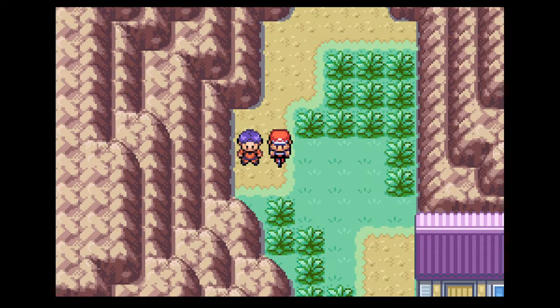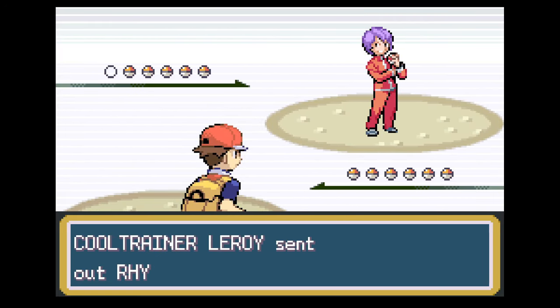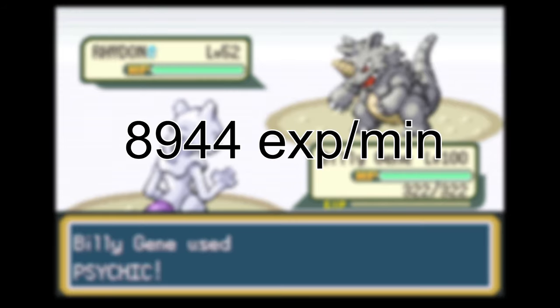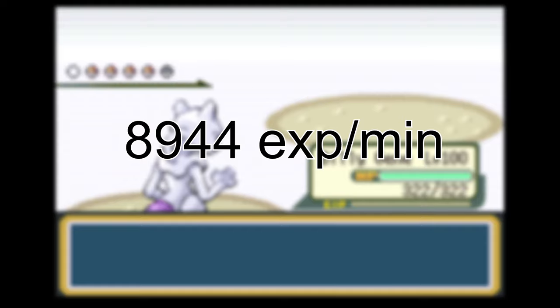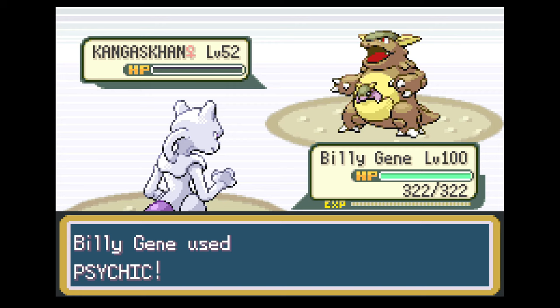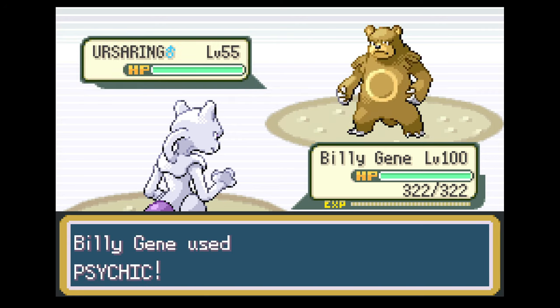Let me know in the comments if you knew about that Cut trick. You will need to cut the grass again after you've healed, but it's still a pretty neat trick. XP per minute for this area goes all the way up to 8,944 — around 17% more efficient than the spot on One Island — and that includes the time it takes to cut the grass. These numbers are based on being able to take down everything in one hit, so it's important to farm an area that is comfortable for your Pokemon.